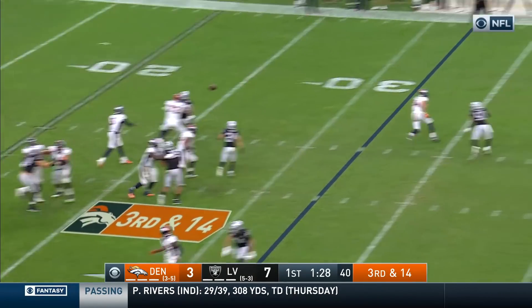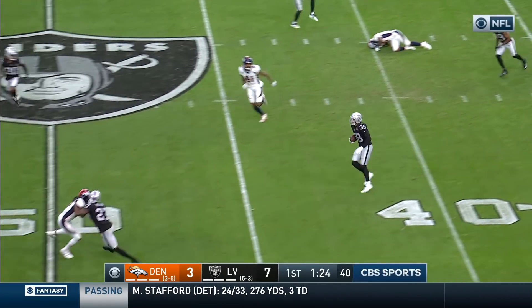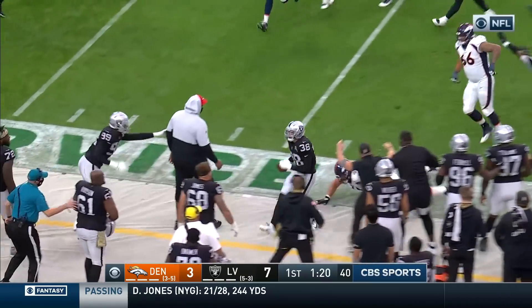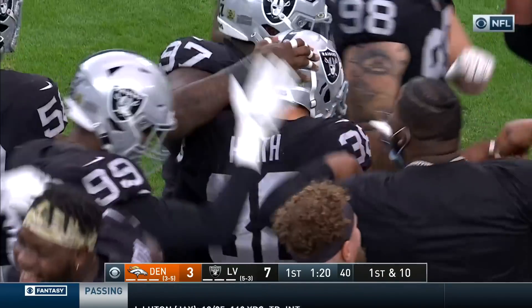Drew Locke out of Missouri, in his second NFL season, throws it downfield high — intercepted on the play by Heath. Here comes the veteran Heath, who gets a block and zigzags the field, shoved out of bounds by Glasgow. A 26-yard return.